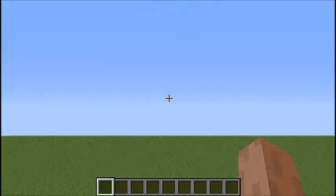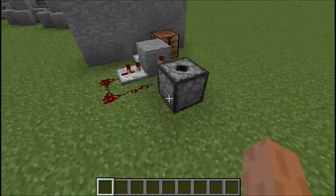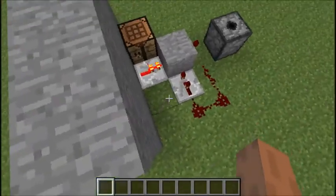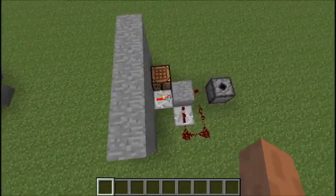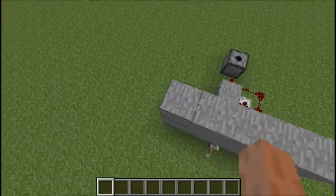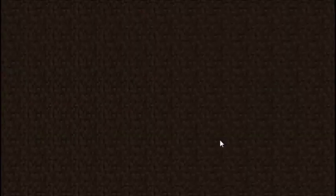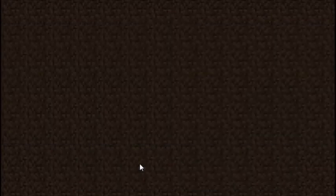Beautiful. So what happened here is I had a dispenser filled with fireworks hooked up to a two-tick timer. I'll show you how to build this, but I want to do that in our creative tutorials world. Hold on a second.